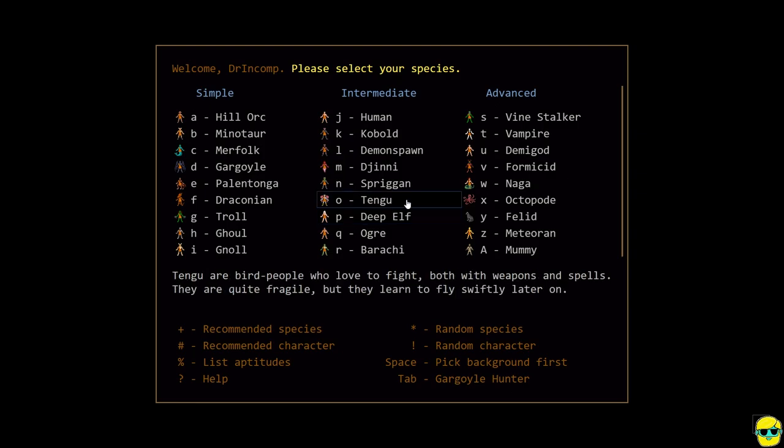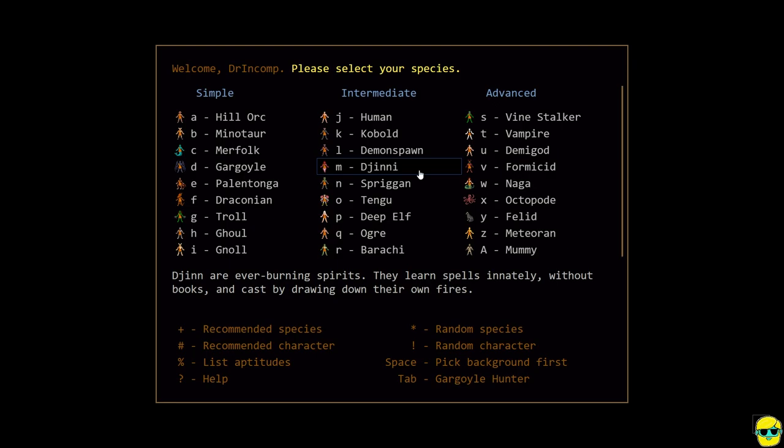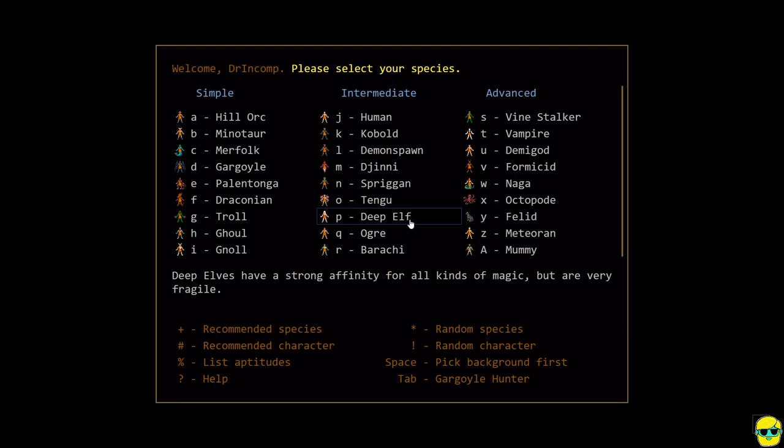If you choose an intermediate species, we're going to do Deep Elf, but Tengu is also fine, so is Spriggan. Genie is a lot of fun if you don't mind randomly getting your spell — very big swings. The other real option I'd give you is an Ogre. I actually have a guide on an Ogre Venom Mage as a beautiful way to start playing a caster in Dungeon Crawl — I'll link it in the description. Ogres are nice because they have a lot of hit points, giving you a little more wiggle room as a caster. But I think most people, when they want to play a caster, they want to nuke — they want to do DPS and blast things. So we're going with a Deep Elf.